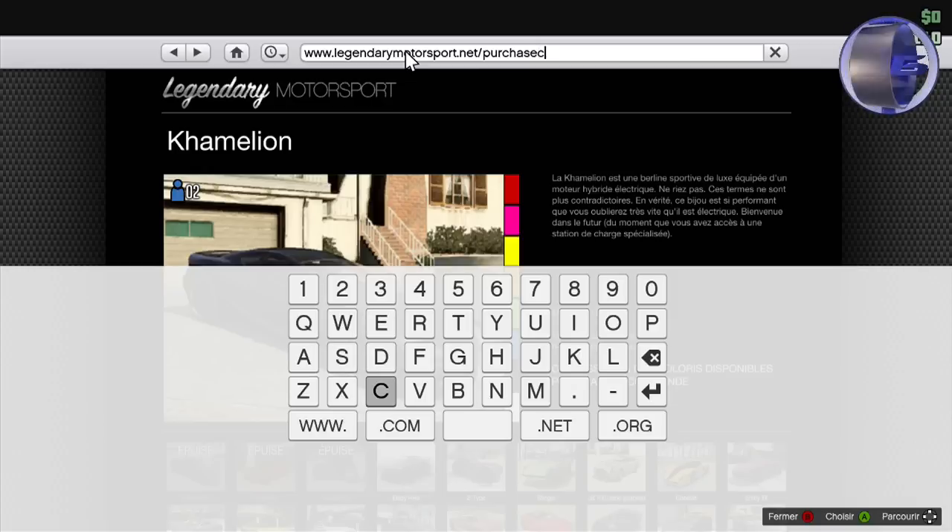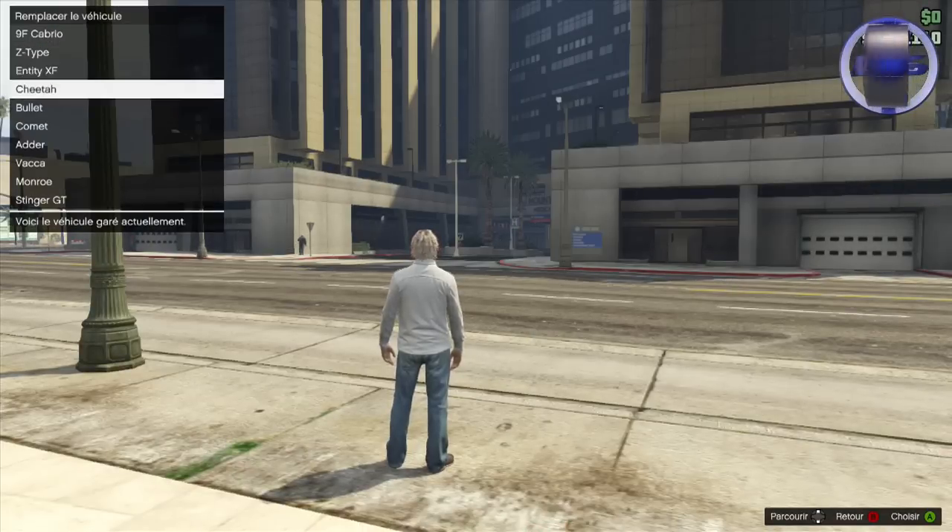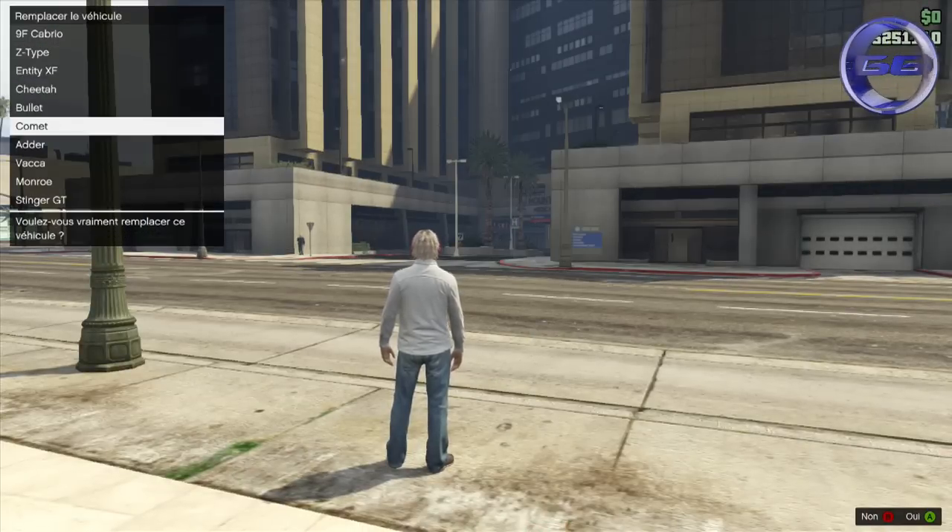Donc, une fois que vous avez rentré ces trois mots, collés bien sûr, vous allez cliquer sur la touche Entrée. De là, il va falloir que vous fassiez une place dans votre garage. Moi, je vends la Comète.